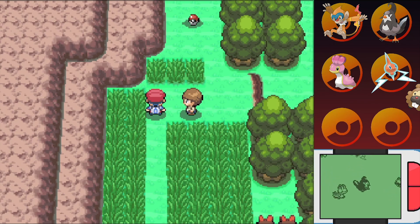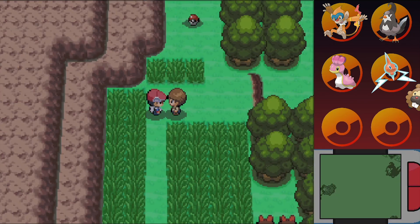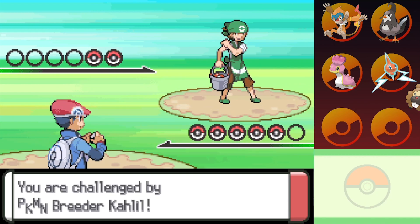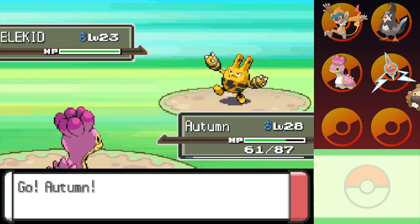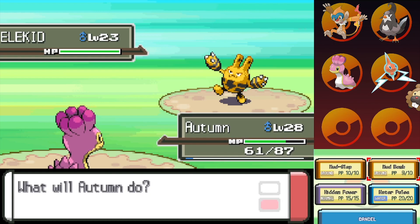Coming right along over here, we have another battle and an item — so tantalizingly close. Hey, check this out — look at the luster of my Pokemon's fur. Oh, it's a breeder, not a snobby person — he was just actually excited to show off his Pokemon's fur. And he's also very excited to show us a Pokemon we haven't seen thus far. Say hello to Elekid!